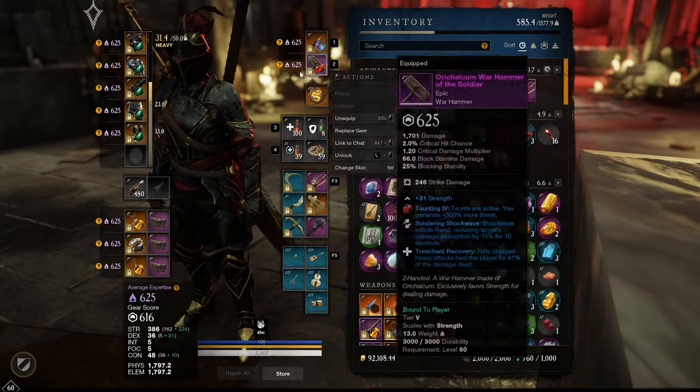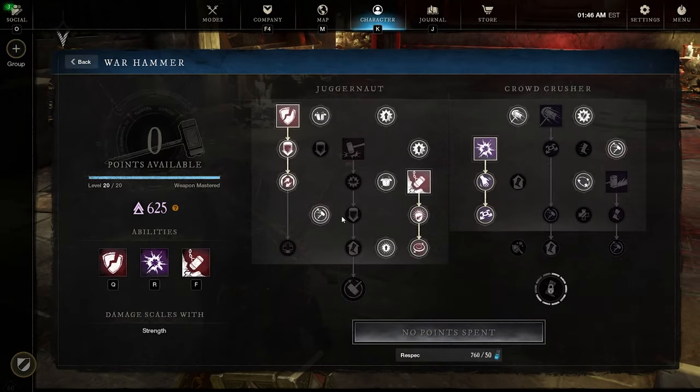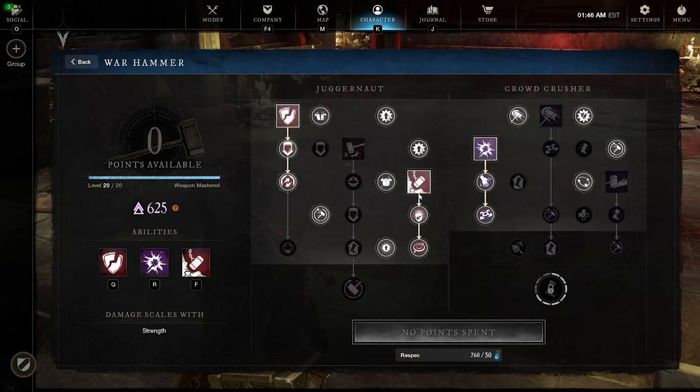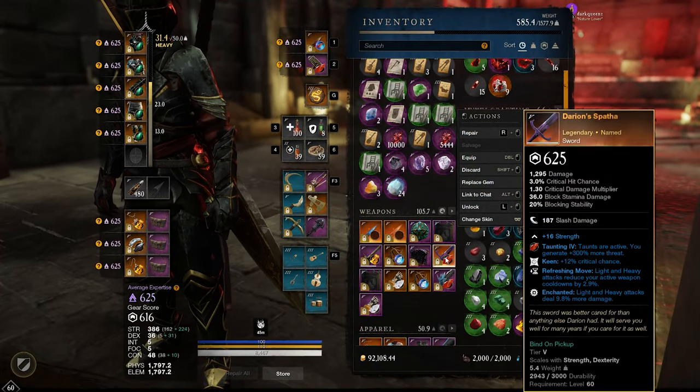Including with Fortify — that applies Fortify 30% longer. The Fortify we're talking about comes from the Warhammer, which is incredible. Every time I do Wrecking Ball and get a successful hit on a monster, I gain 20% more defense for seven seconds, and that's going to be increased by 30% as well.